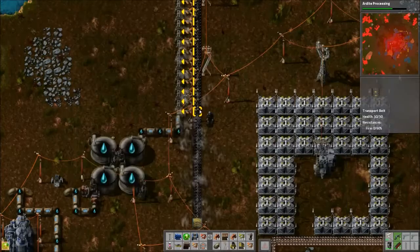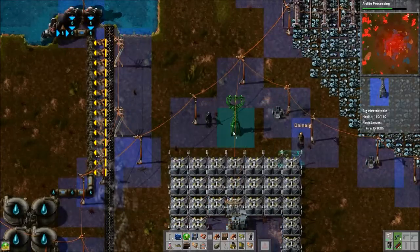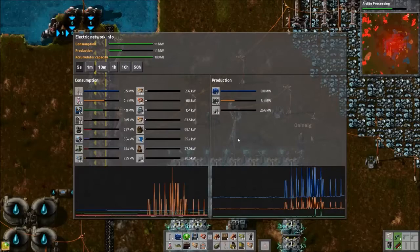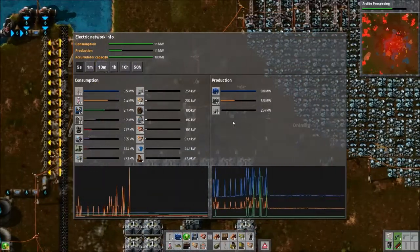Pick up the big power pole and put it down. Same spot. Okay, now it shows for me. There we go. Now it shows for me too — I don't know what that was about.